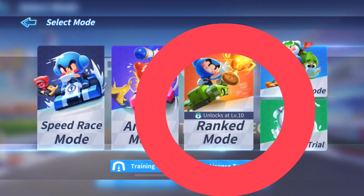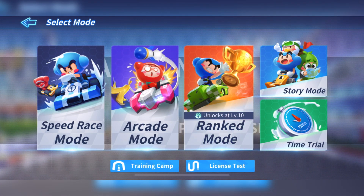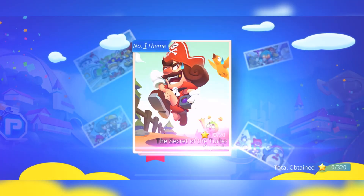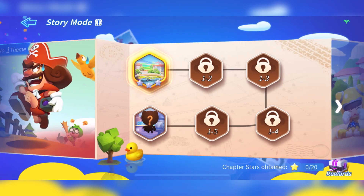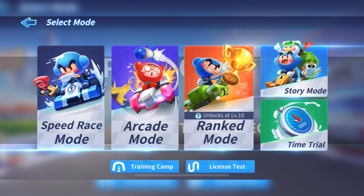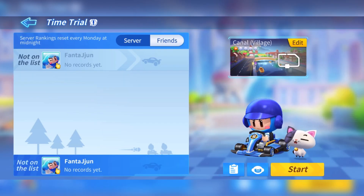Number three mode is ranking mode. It has ranks from bronze to legend, which might be a very attractive point for racing lovers. Number four mode is story mode. You can play story mode with cute characters, including Dayo and friends. Number five mode is time trial. You can become the fastest racer by exceeding the time limit. You can choose any of these modes depending on your needs.